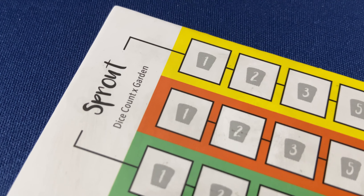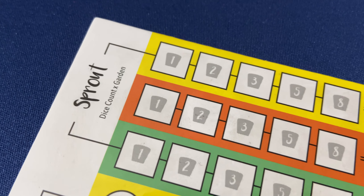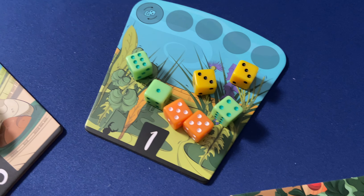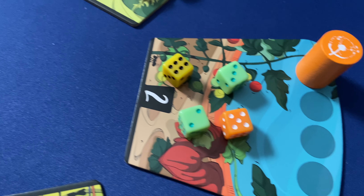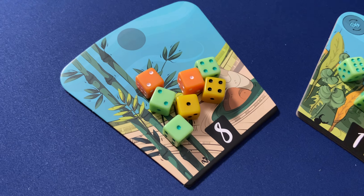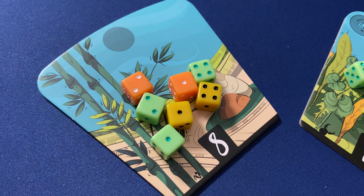At this point we're going to score some points. First up, we score the sprouts. This is the easy one because each die will score a number of points equal to the garden number it's planted in. So each die in garden number one is worth one point, all dice in garden number two are worth two points, and all the way up to garden number eight, where each die is worth eight points.